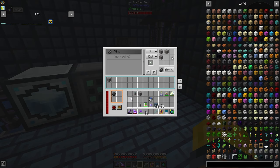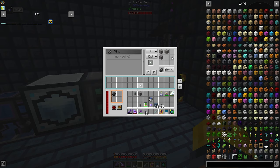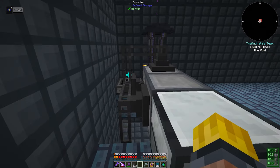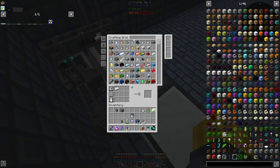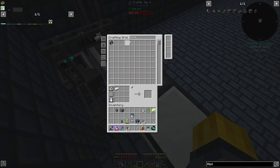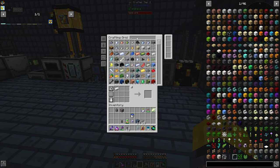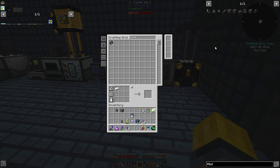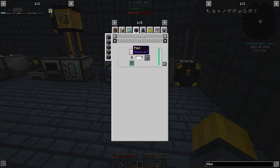So that way we always keep at least 512 gravel on hand and otherwise the rest is going to make flint. And we'll put this into fast mode even though these things are slow. We'll see how well that's able to keep up with everything. So that's the flint, and then the flint needs to be turned into gunpowder, which is in a crusher.